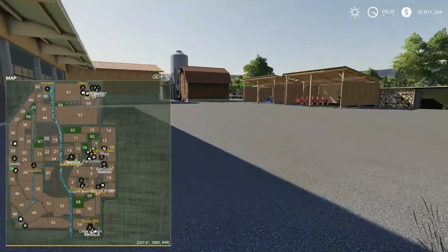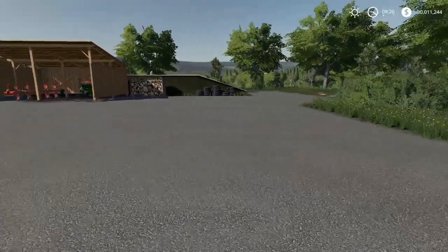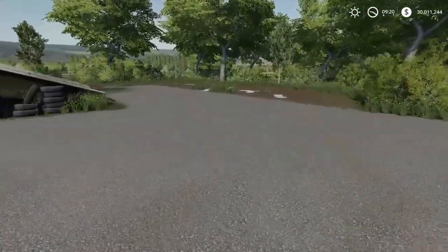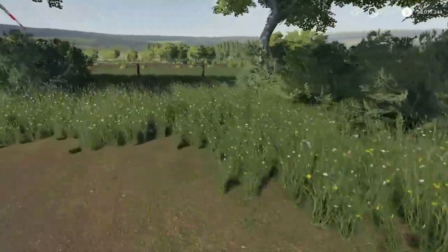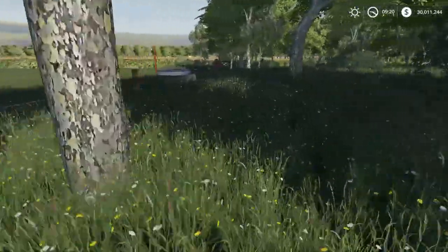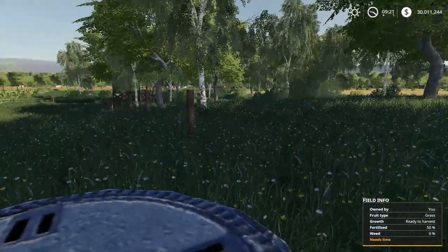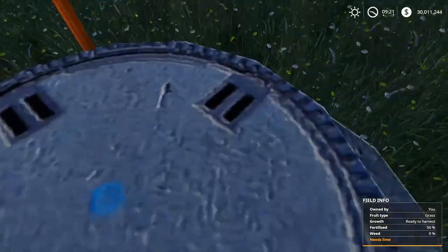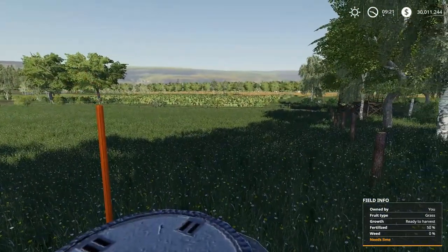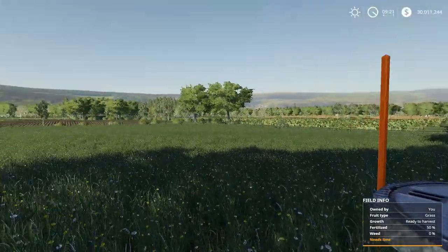So we'll take a quick tour. I'll go into construction mode and take a quick tour of the map and some of the areas. Like I said, a lot of detail has been put in even to some of the dirt paths. And just from barbed wire fences to various — I don't know if these are manhole drains — but a lot of the fields will have these, so you'll have to kind of dodge them depending on where they're placed.